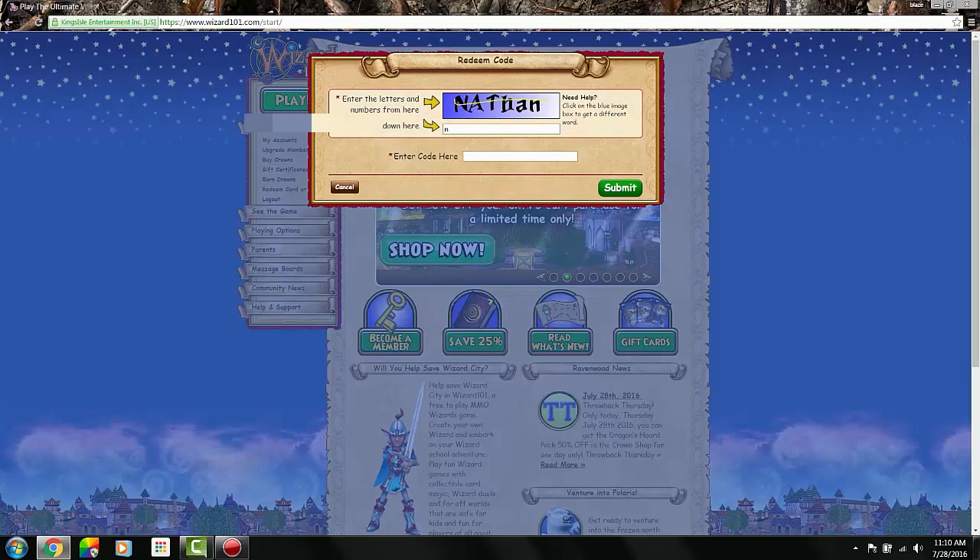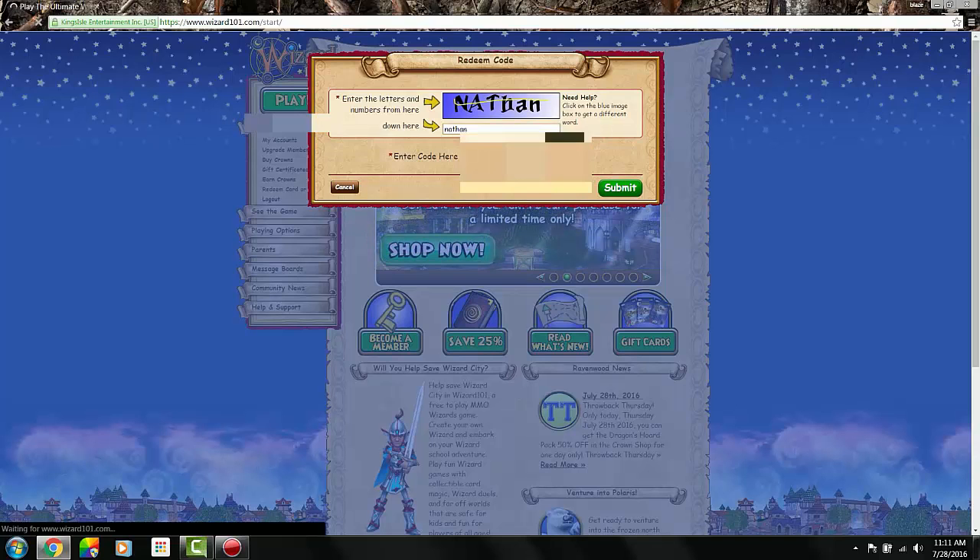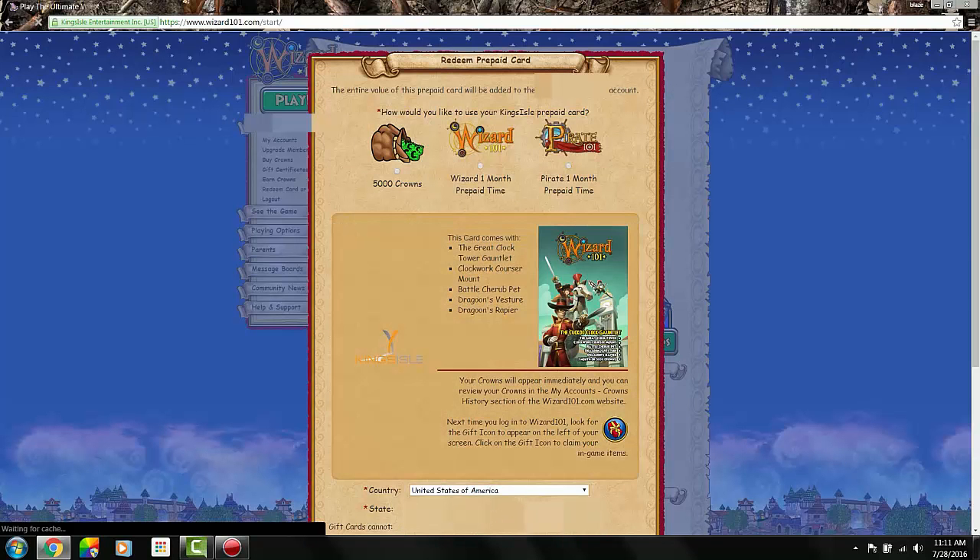So let's log in and hit redeem card code, then let's type this in. Let me scratch off the code on the back of the card and type it in. Okay, now I'm going to enter it and hit submit.